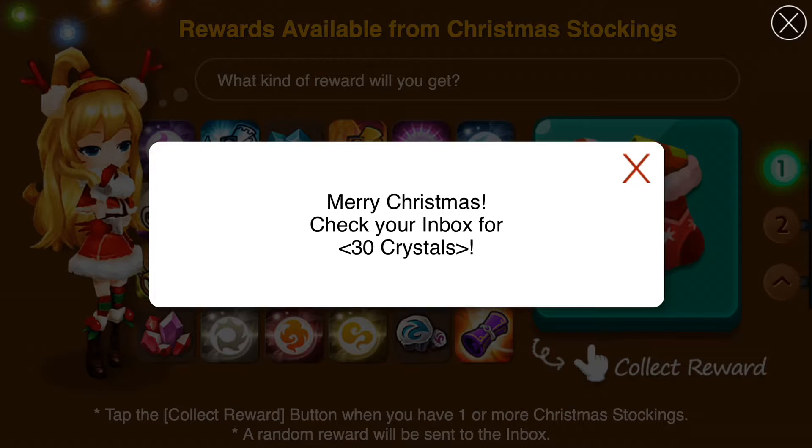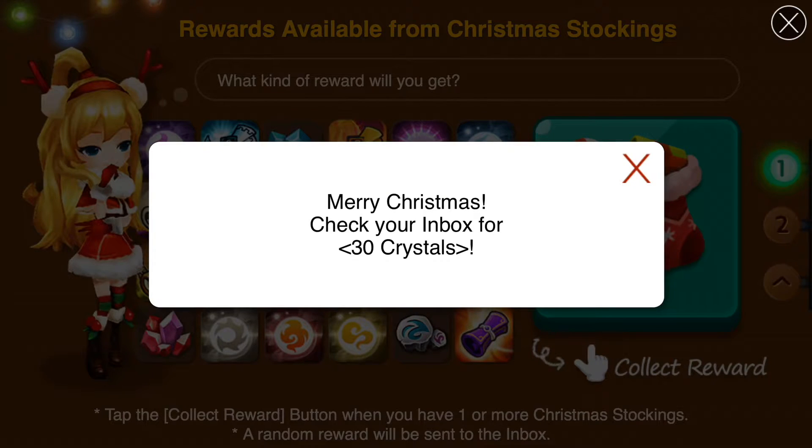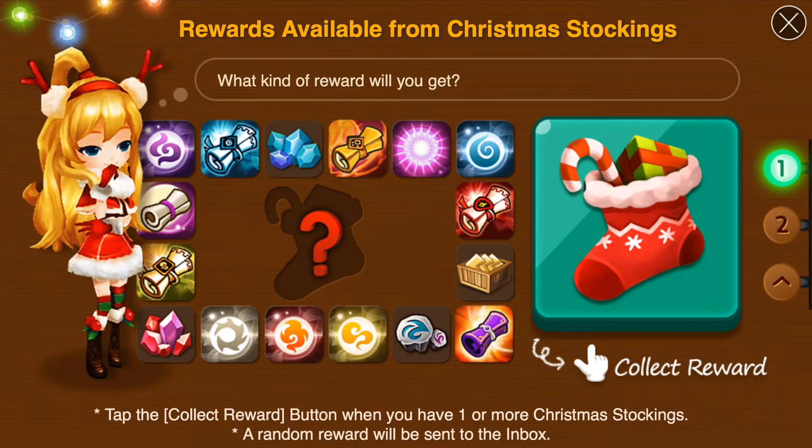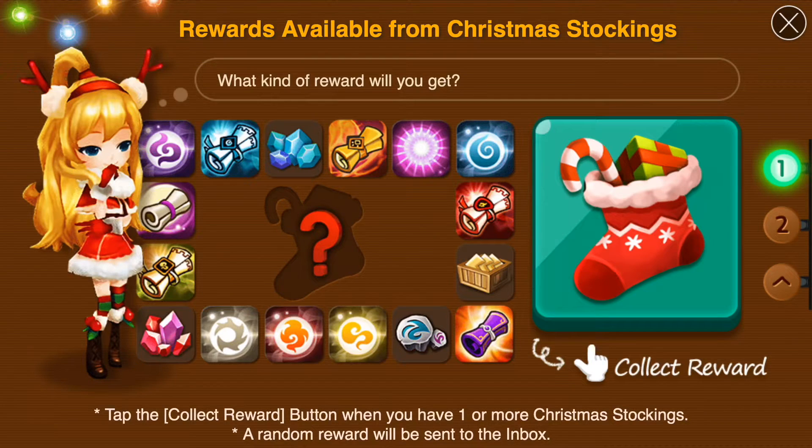I've sort of gotten lazy and I've gone to - I can't remember what the level is - Aiden Forest, is it the first one? It costs 3 energy, takes 2 seconds for a run. I got about 5 stockings in about 5 minutes from it just before, so I might use my energy just to do that, do it the lazy way. Because I really want to get this done, I really want to get 100 before the event runs out.